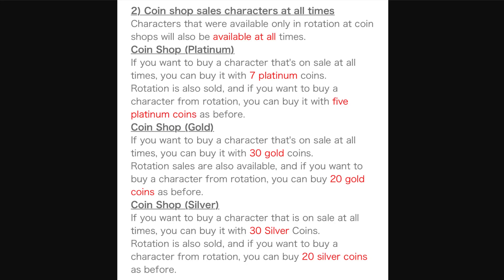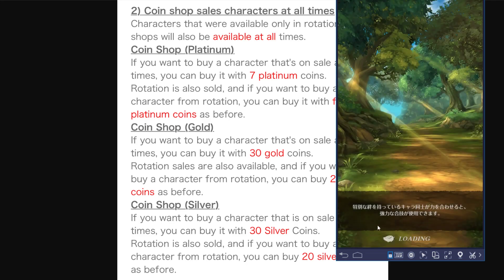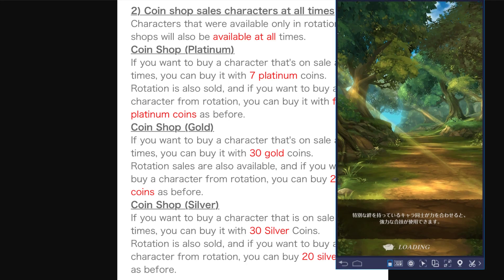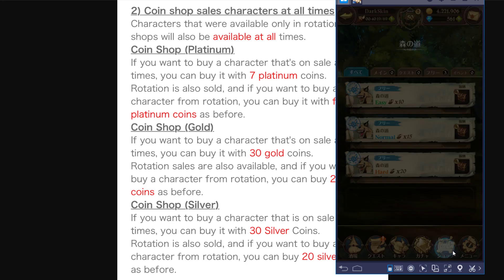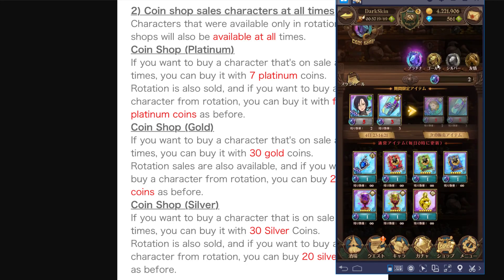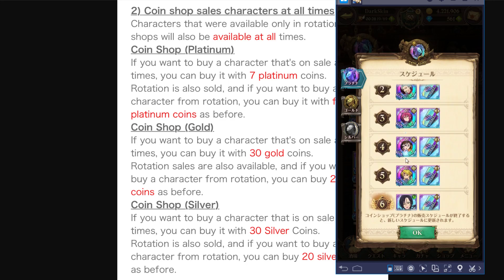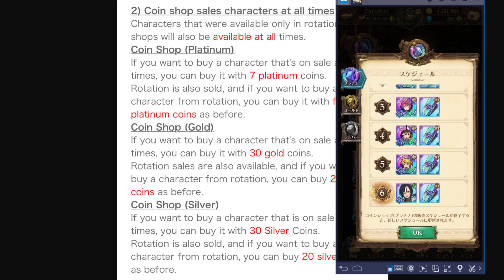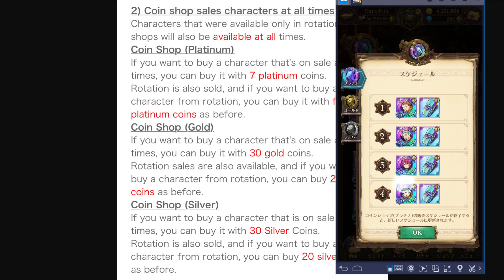What they mean is — let me show you. If we go to the coin shop, you see how Merlin is 5 coins? So if Merlin is on rotation, all of these other units cost 7 coins but you can get them at any time. Whenever her rotation switches, she'll be 7 coins because it's not her rotation. So pretty much, if you want to buy the unit on rotation it costs 5 coins; if you want to buy a unit that's not on rotation, it'll be 7 coins.